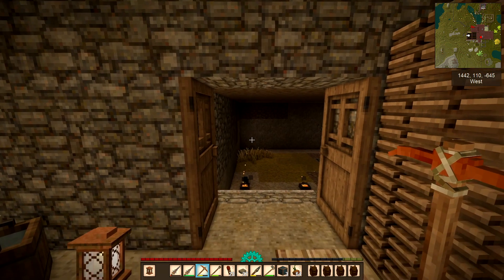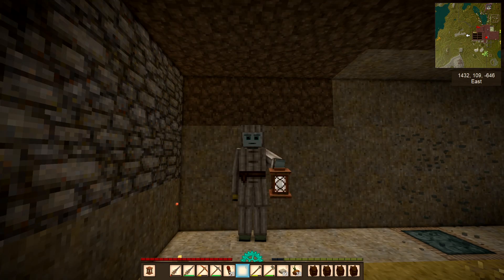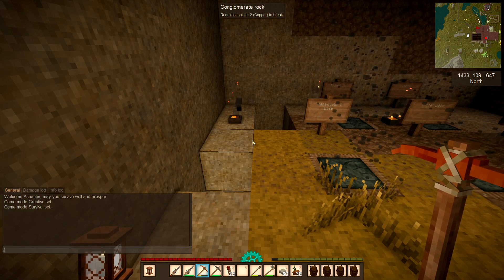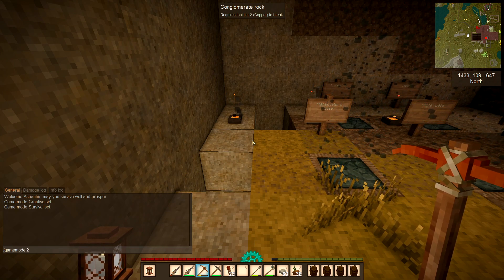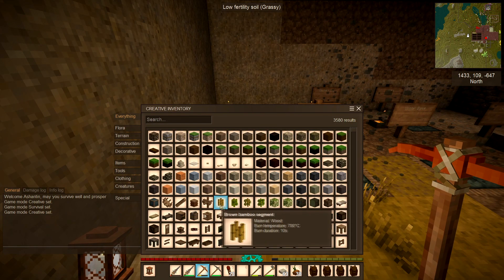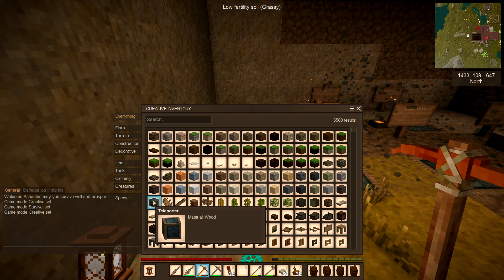If you look behind me, I have set up a teleporter room and you can see that I've got three up and running already. When you've decided where you want to put your teleporter, the first thing you have to do is switch from Game Mode Survival to Game Mode Creative. Press T, then what I call a backslash — which is top right to bottom left — then type 'gamemode 2'. You can see it says Game Mode Creative Set.